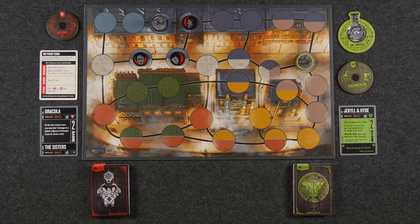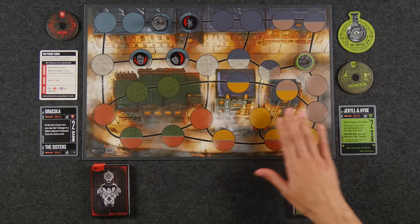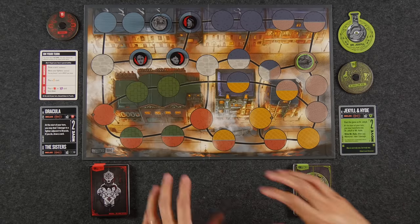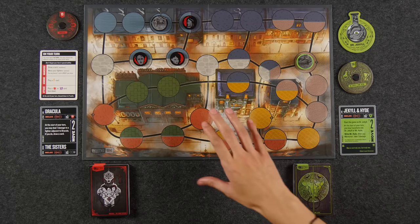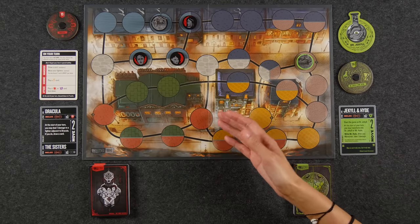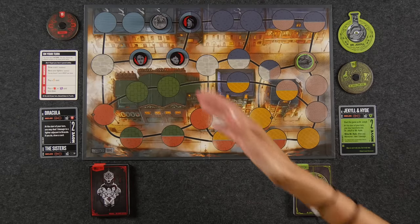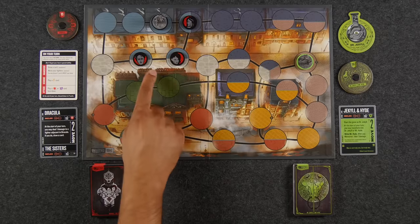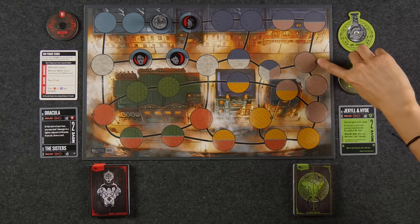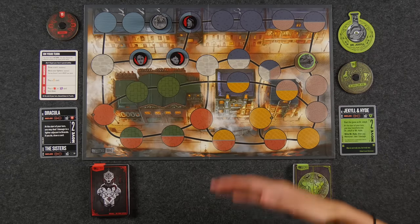So if you'd direct your attention to the table, we're all set up here for our two-player game of Unmatched Cobble and Fog. This is the Soho district of the board — it's double-sided and we chose to play on this side. Typically the sets come with their own special board that sometimes has special rules, but this board does not have any special rules. Naveen is playing as Dracula and he's going first because he placed his piece on the number one spot. I'm Monique playing as Jekyll and Hyde on spot number two.